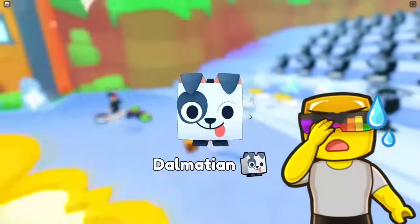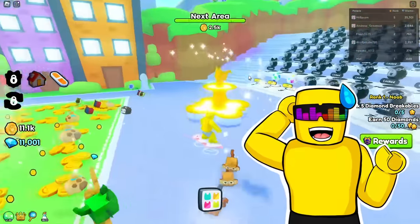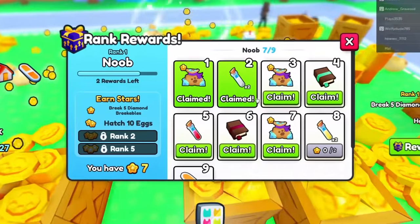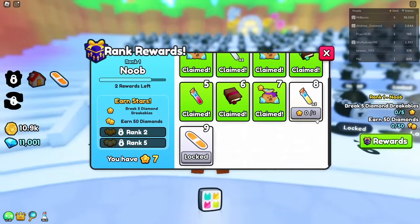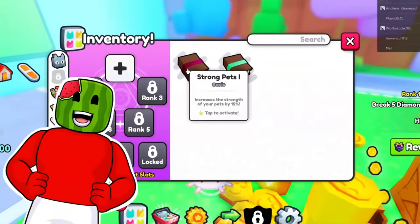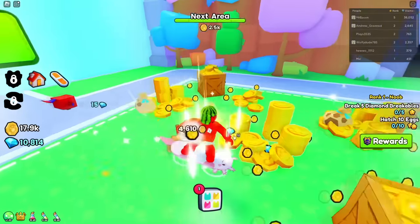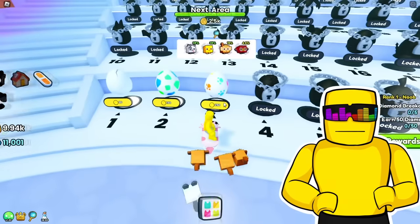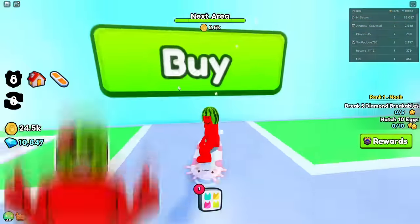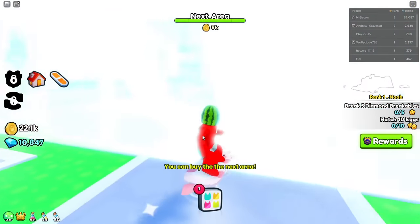I'm just getting rich out here. I need a way to open more eggs at once. Where can I pay to win? I bet it's in the next areas — I'll probably have a place I can spend some Robux. For now we'll unlock this parrot the slow way. Also, don't forget to claim your free rewards. I've been doing it. Now, what do these items do? I've got enchants — strong pets, increases my walk speed. I'll start with strong pets.